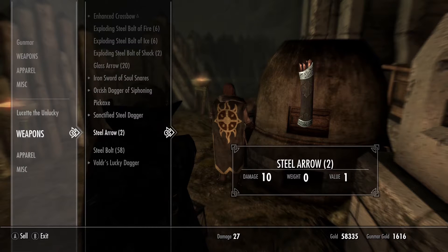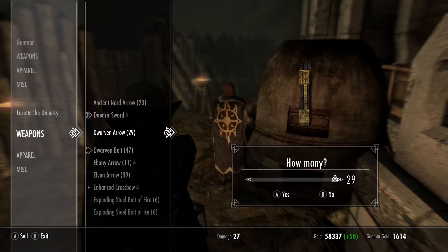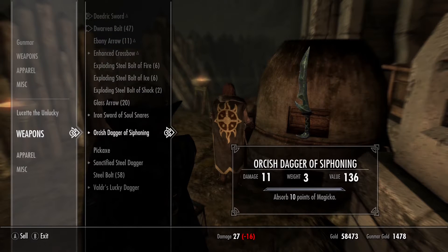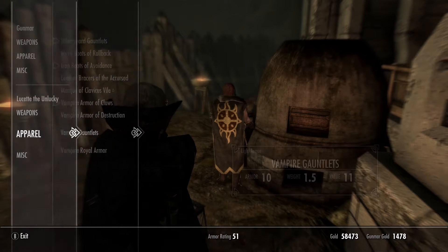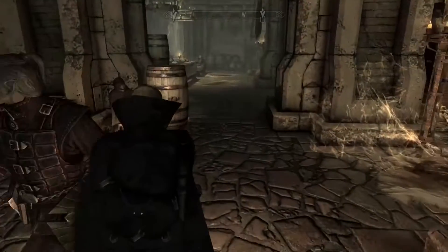We don't need all these arrows either. Gunmar here has so much gold - he still has 1,600 gold - so we might as well get rid of anything we can. We're not really using arrows because we're using the crossbow. We can get rid of all the lower quality arrows. We got steel bolts and the dwarven bolts too. And all the exploding bolts - we don't have too many, though.